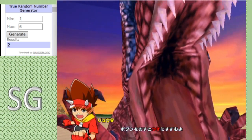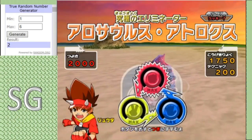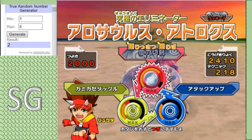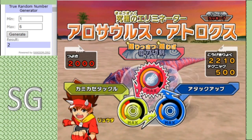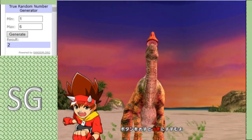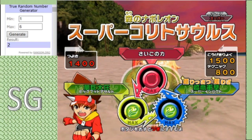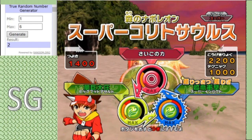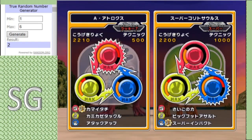In the red corner we have the Allosaurus Atrox, representing North America — Lucky 7 type, boasting a moveset of Attack, Boost, Bite, Wind, and Kamikaze Tackle. Quite attack-minded if you ask me. And backing it up, we have the Super Kirithosaurus, boasting a moveset of Final Fury, Super Impact, and Bigfoot Assault. Again, two attack-minded dinos in a very attack-minded team.